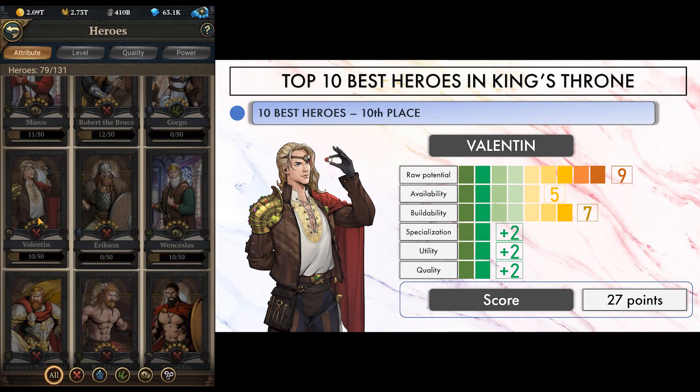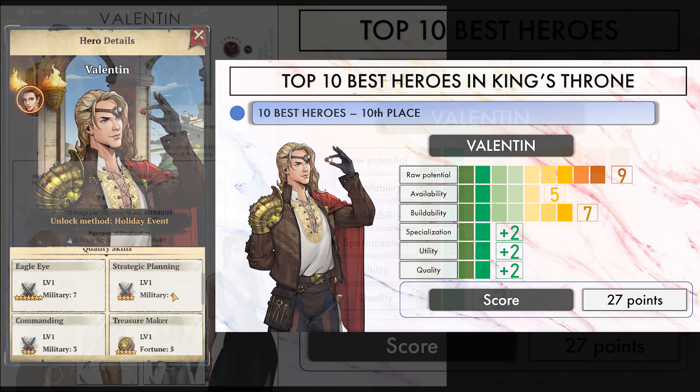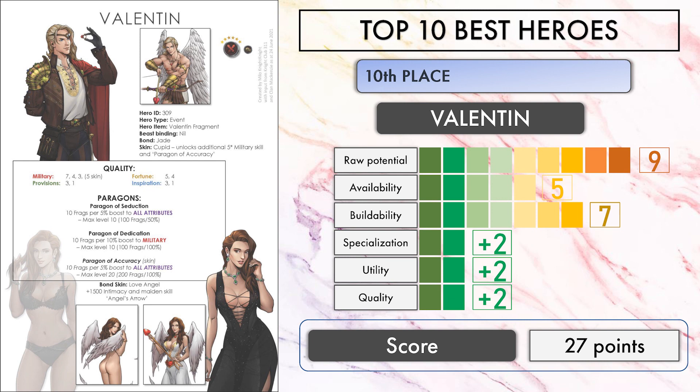At 10th place, we have Valentin. Even though he is a rather old hero, he still stands his ground thanks to his 250% military paragons and a 7-5-4-3 military quality skill lineup. His maiden skin also adds a 7th maiden bond for extra power. Only flaw is his availability — honestly we don't see him very often, so building him will take time and a lot of gems or money, but aside from that he's pretty good.